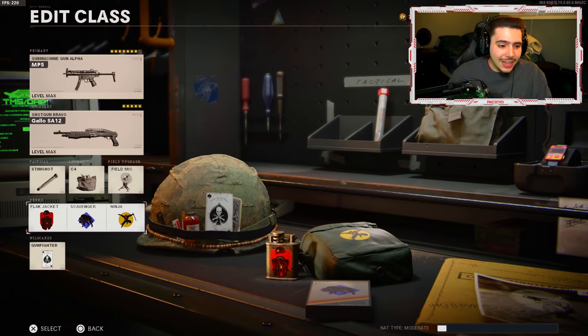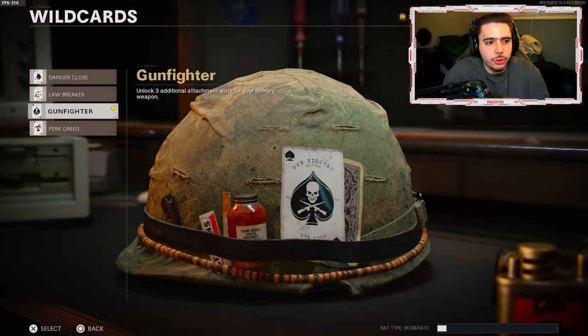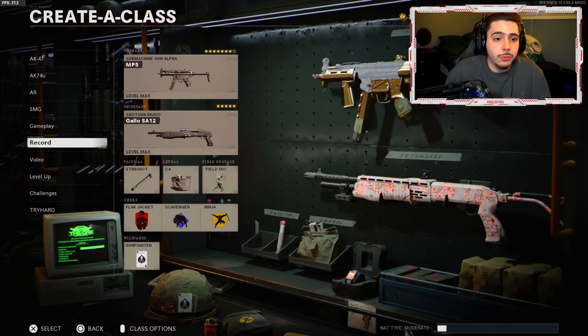As far as the rest of the setup goes, we got the Gallo shotgun, stim shot, C4, field mic, and my three perks were Flak Jacket, Scavenger, and Ninja. I need more ammo for my weapon — Scavenger. Flak Jacket for protection. I should have had Tactical Mask instead of what I had — you're gonna see how that plays out. Ninja so I can be stealthy and enemies don't hear my footsteps. And for those of you who aren't aware, if you go to your wildcards you can throw on Gunfighter to run multiple attachments — that's how I'm able to do it.